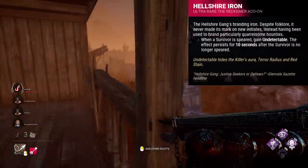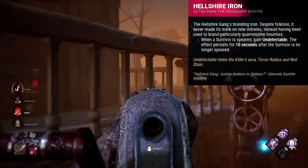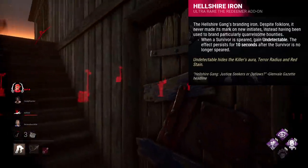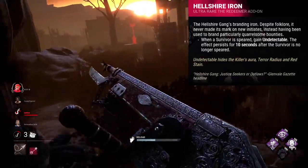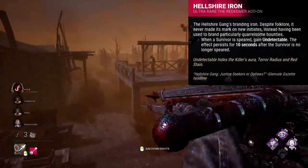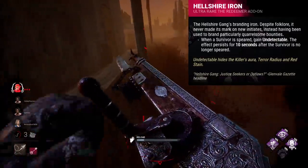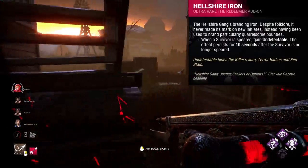Hellshire Iron is an addon that makes your terror radius disappear after hitting someone as Deathslinger with the speargun. This undetectable status then remains for 10 seconds. This is really weird. After hitting someone and becoming undetectable, the survivor you hit is going to get a speed boost, allowing them to essentially negate any use of undetectable you may get. Then if you down them with this undetectable hit, it doesn't do anything, because all you're gonna do is pick them up then hook them. Your best option is to hit a survivor, then try to find another within the next 10 seconds whilst undetectable. That just isn't really a viable strategy, and the 10 seconds probably won't be that long anyway, with 2 or 3 being taken up by your hit cooldown. As a ranged killer, you really don't need to be that stealthy either. You have range — you don't need the element of surprise so much.